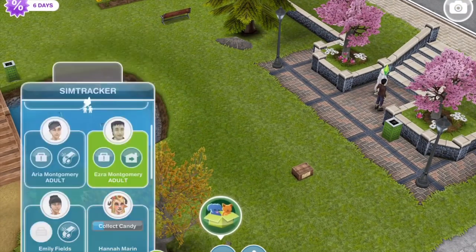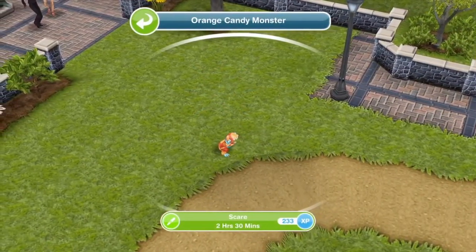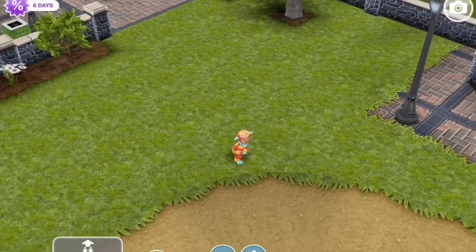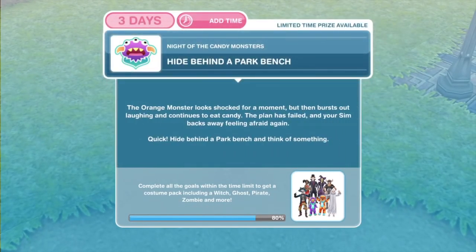Let's see where this orange monster is. Oh, here he is, over here. Click on him and scare for two hours thirty. We've finished scaring the orange monster. Now hide behind a park bench.